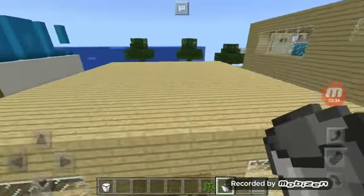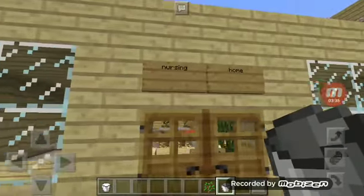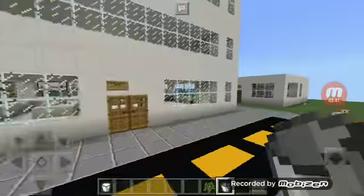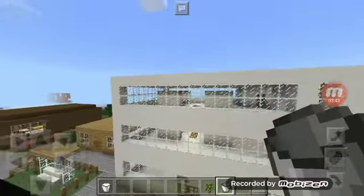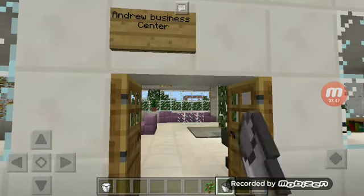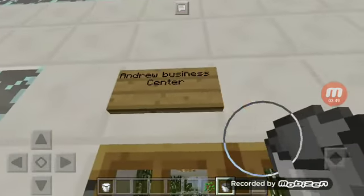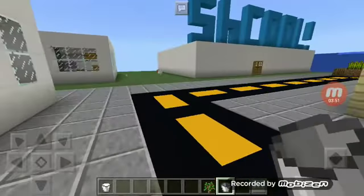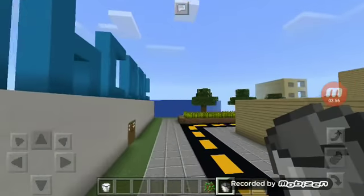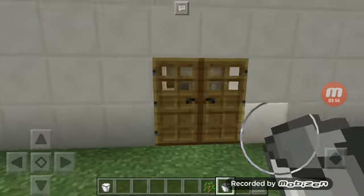Here is the new nursing home for the old people. And here's my dad's job — Andrew Business Center, that's what it's named. And here's the fruit and vegetable store, it's open now even though I know people are gonna steal.